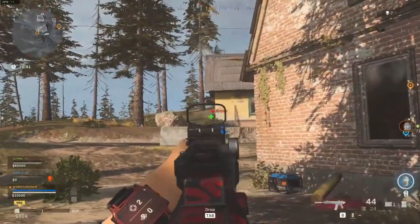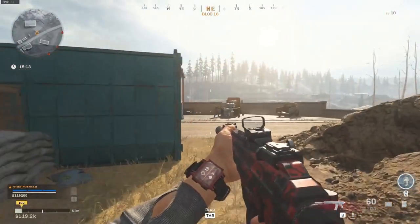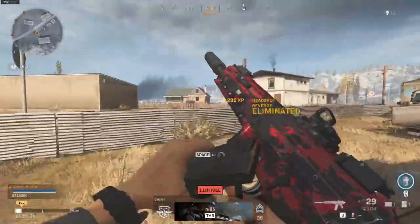Let's get into the class setup. For my first attachment, I'm using the Monolithic Suppressor — the best muzzle for any AR in the game. You can't convince me otherwise. It increases the damage range and suppresses your sound. The Kilo has a pretty good damage range profile; it is a bit better than, for example, the M4A1.